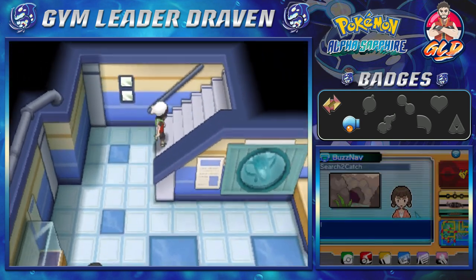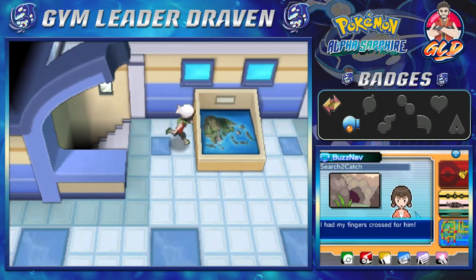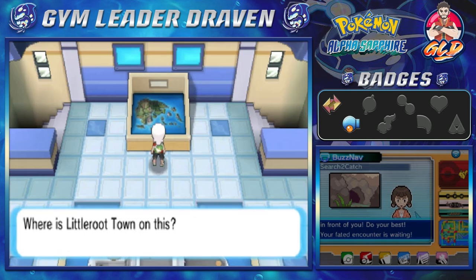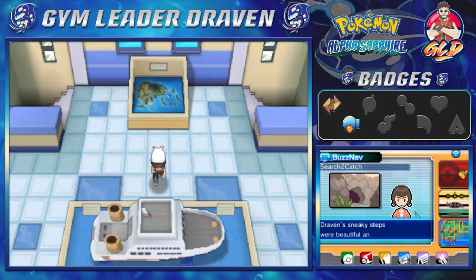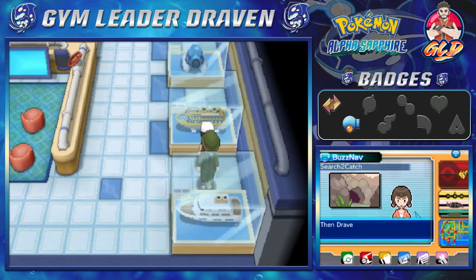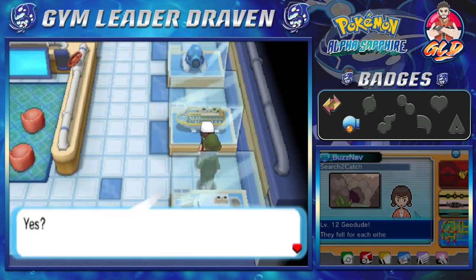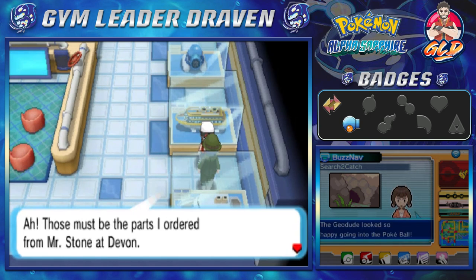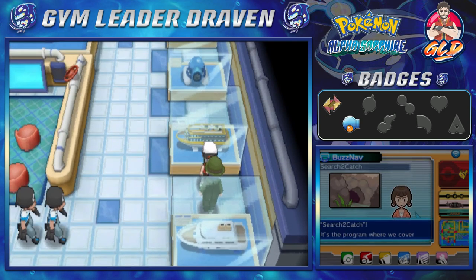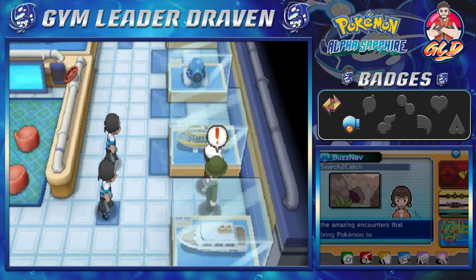We have to find Captain Stern, so let's go find him. There's a miniature diorama of the Hoenn region on display. We spot Captain Stern on the second floor and he's like: 'If you're looking for Stern, that would be me. Ah, those must be the parts I ordered from Mr. Stone and Devon. Thank you for bringing the case. Now we can prepare for the expedition at last.'